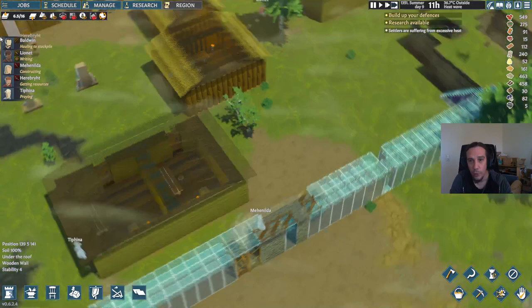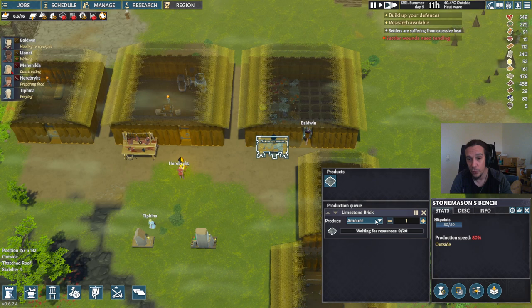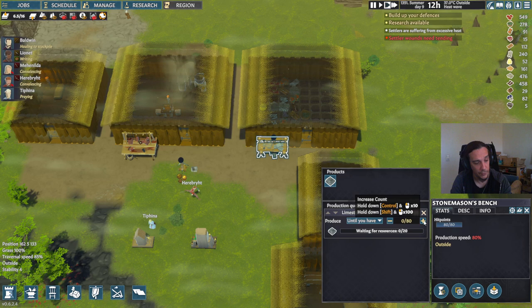Now we can see that our wall is finally being built. Here is the stonemason's bench — limestone is being directly converted into limestone brick. We're going to make these until we have a couple of them, and I'm holding down the left control button to allocate that production.